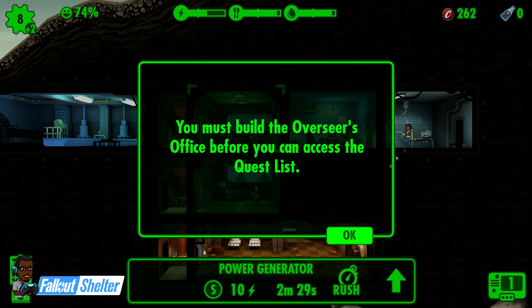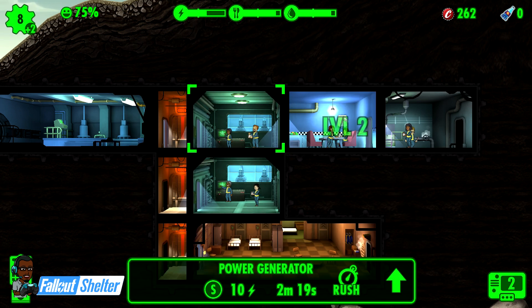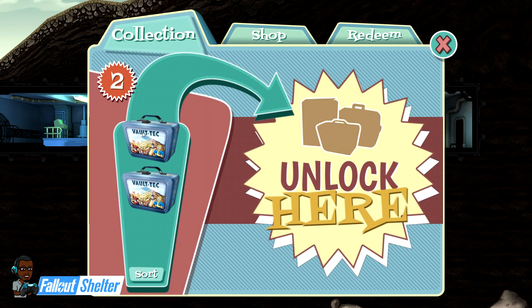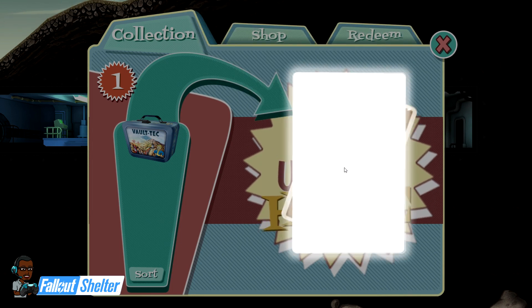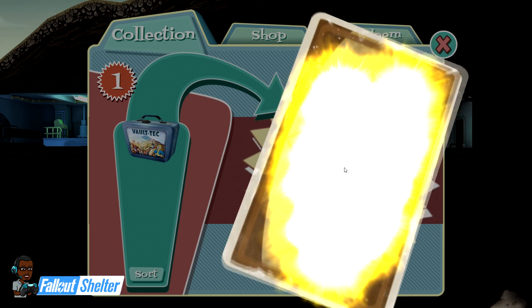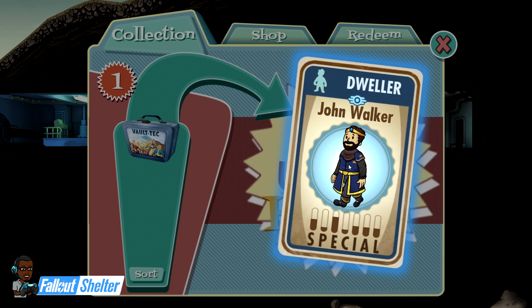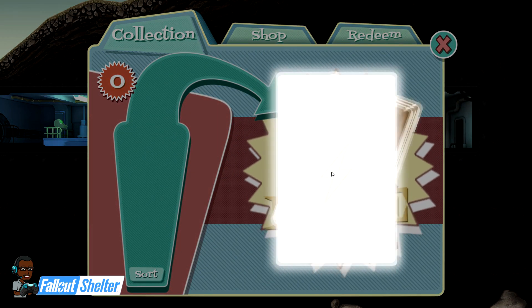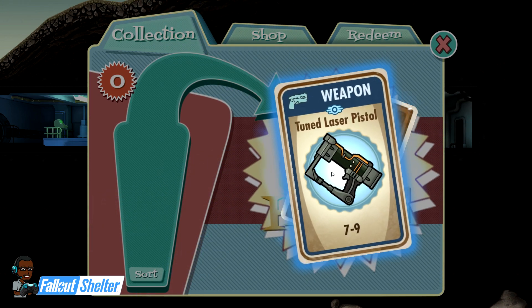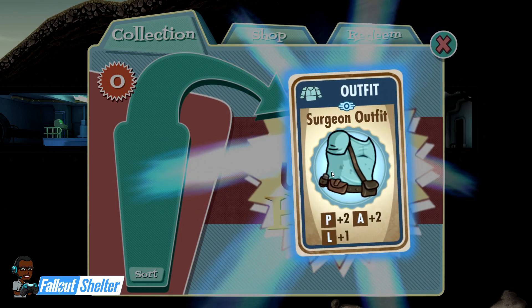This guy's about to level up - that's another lunch box. Let me go ahead and open them: caps, a power outfit - that's good because I'll be able to get another lunch box from completing that objective. It's cool when you get a dweller from a lunch box early on; sometimes you get one, sometimes two or three. Another weapon - that's good. Caps, an outfit.